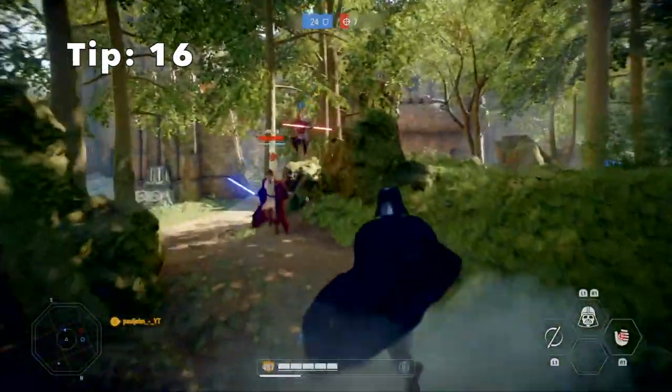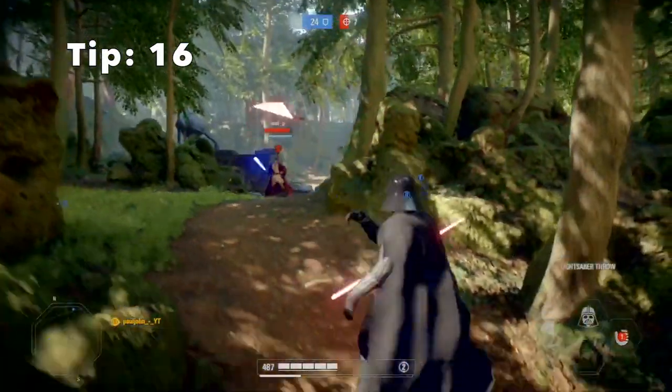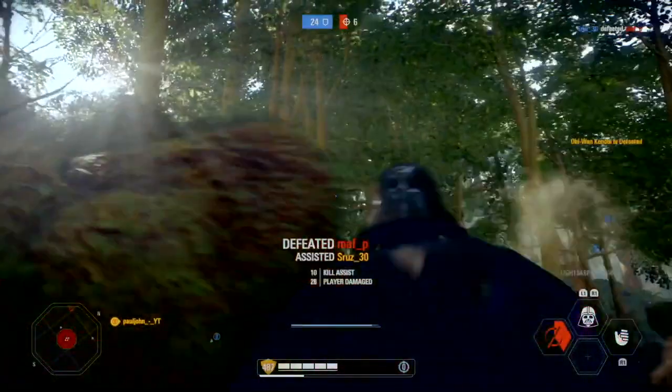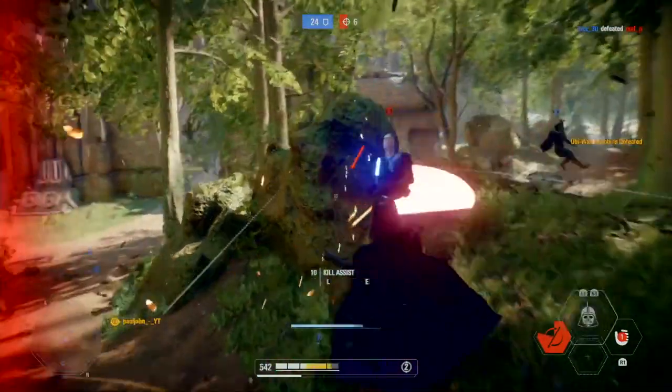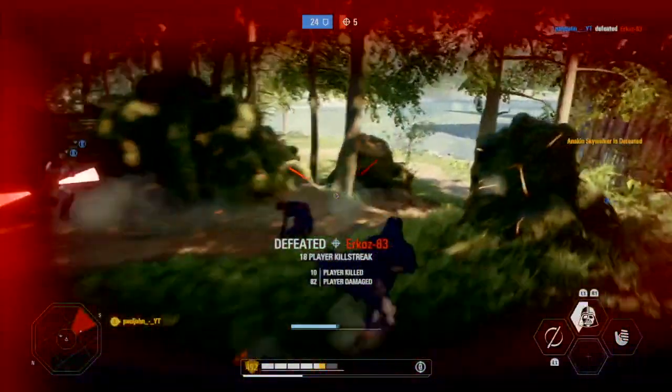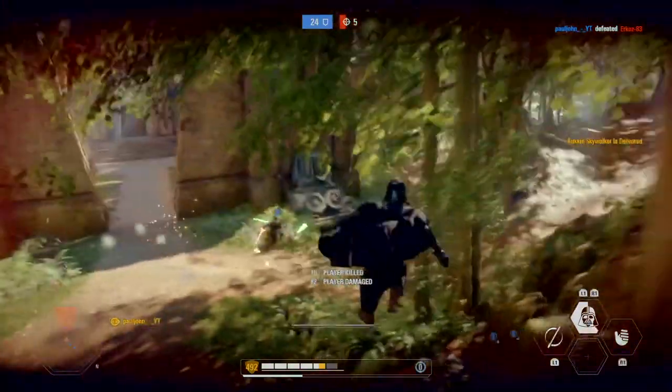Tip 16: you can throw Darth Vader's lightsaber mid-air, just like Darth Maul. Not many heroes can use their abilities mid-air, but Vader is one of them. Keep in mind his lightsaber does not go through squad shields, so don't try it.